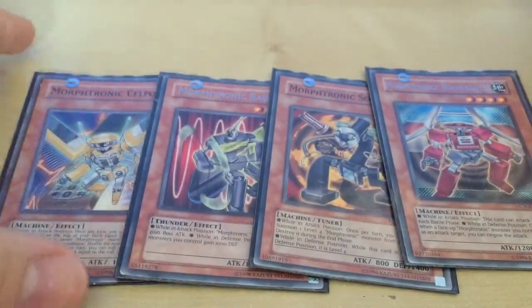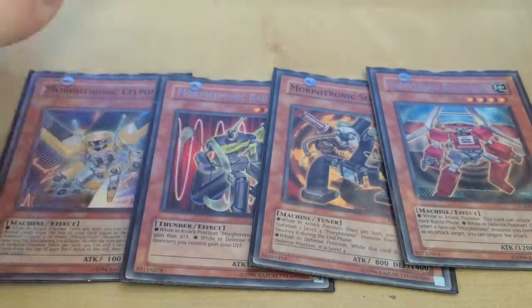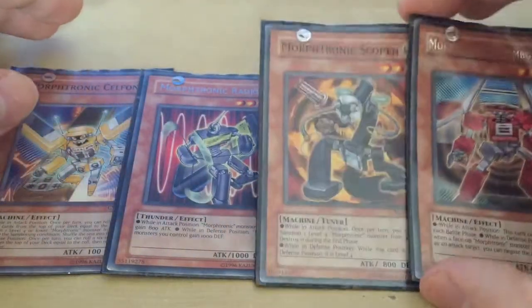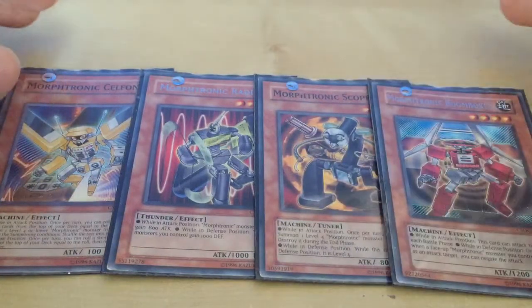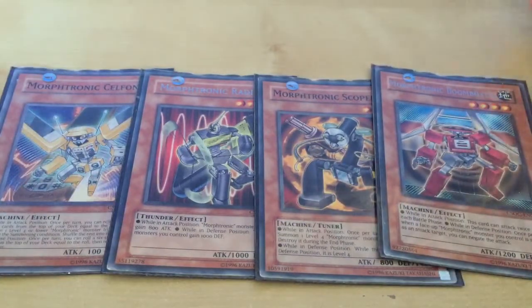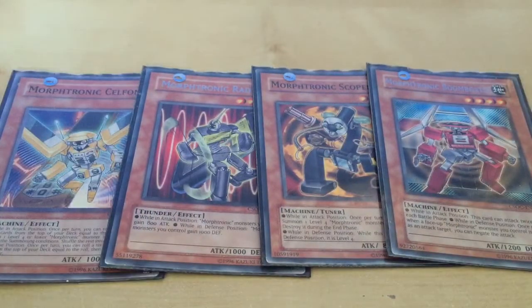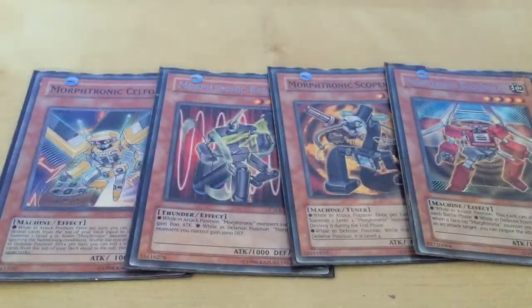Cell one, you have to run. It special summons everything. Raiden gives out attack power. Scoping allows you to summon a level 4 — instant level 7. Then Unboxing allows for a proper OTK. So does Borden. With Morph-Tronics, they can do well. Now Soul Charge is at one, but they'll do okay.